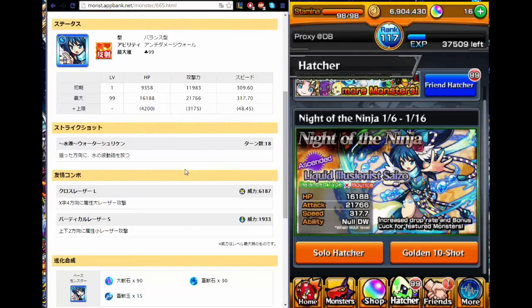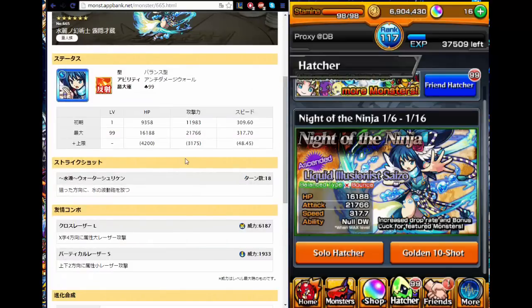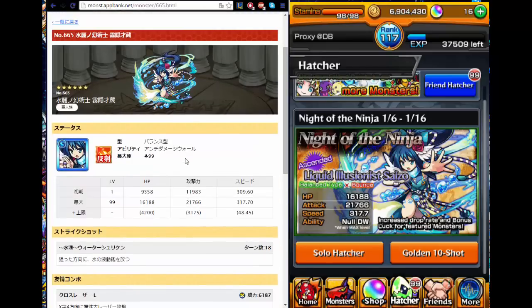Her ascended form — she loses the Demon's Bane from her regular evolution, but she only gets the anti-damage wall as her ability. Judging from her stats, I think she gets 40 more speed than the regular evolution and the damage is around the same. She does get a full gauge shot. Same as the regular evolution, I believe she shoots a spread shot while moving around. With the EX laser L, she also gets a vertical laser S, which helps with some damage. In Japan, I believe she's a 7.5 for the regular evolution and 7.0 for the ascended form — many monsters outclass her in terms of stats, strike shot, and bump combo. She's only good if you don't have any water monsters. That's my honest opinion on her.